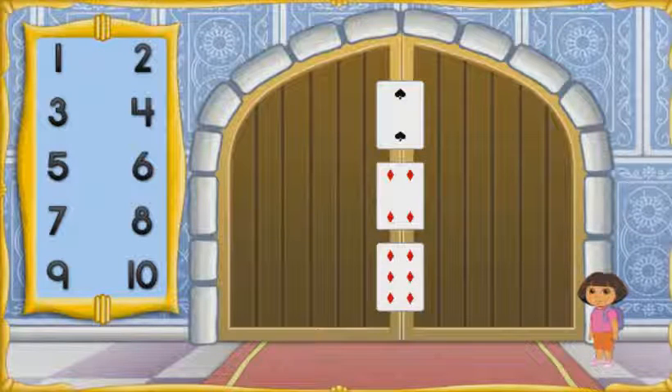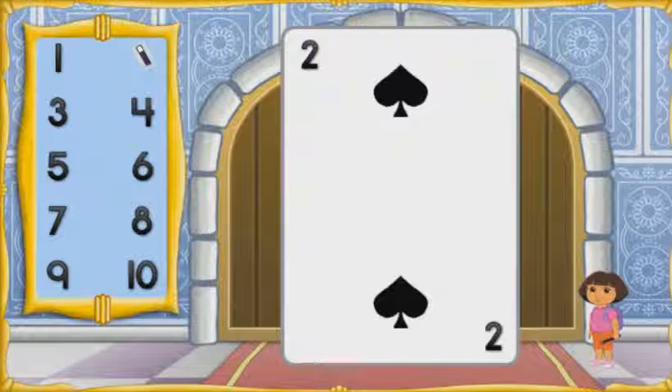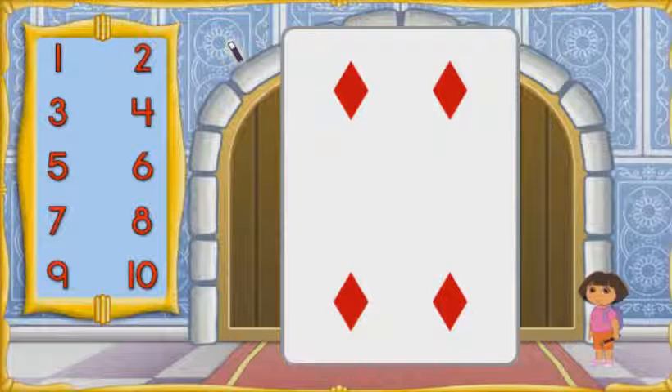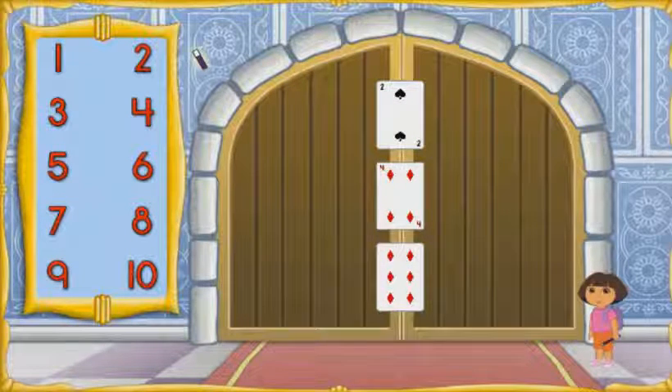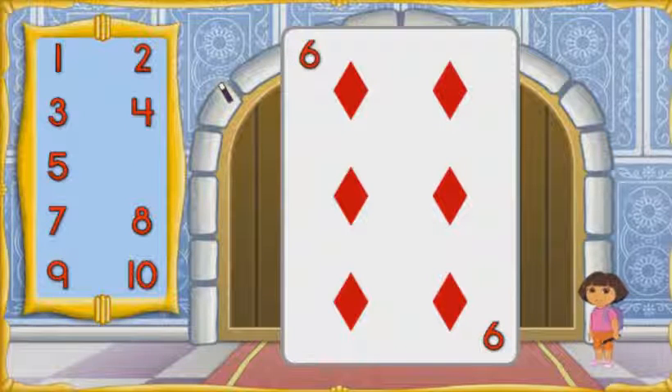We made it through the Card Castle! But the door to get out is locked! We need to figure out this magic card trick to open the door! Let's start with the first card on the door. We need to choose the number that matches the amount of shapes on this card. Click the number! For three — three! Abracadabra! Perfecto! Now the next one — two! Then four! Abracadabra! ¡Muy bien! One more to go — six! Abracadabra! ¡Excelente! We got the magic door to open.